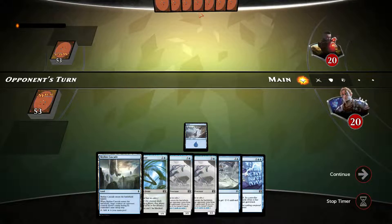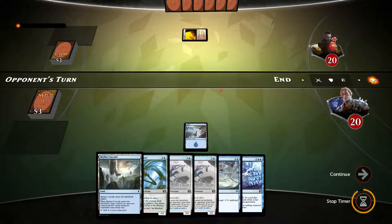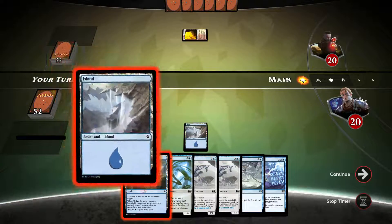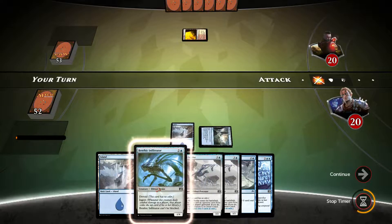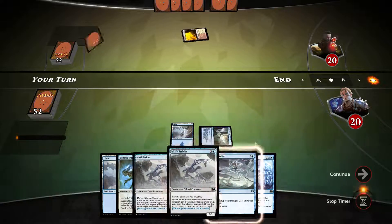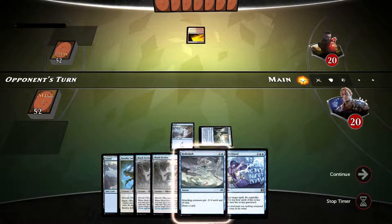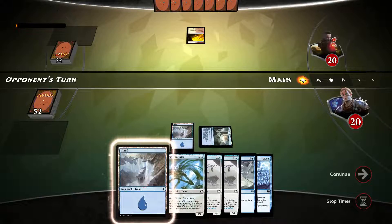What is he choosing to do here, I wonder? We're up against an allies deck — aggressive version of it. And another island, so let's just do Skyline Cascade here, and then quickly island into Infiltrator.